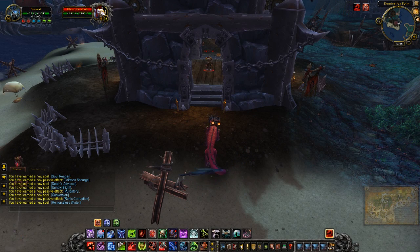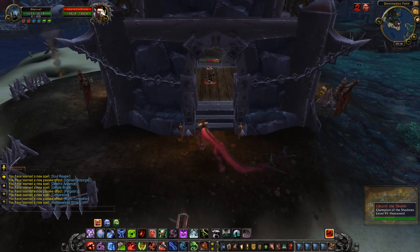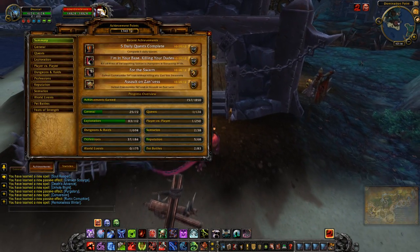Hey there everybody and welcome back to the Mists of Pandaria PTR. This is for 5.1 and I'm at Domination Point on the Alliance side to take out this rare mob. This one is called Ubuntu the Shade, which is the Horde side Champion of Shadows.